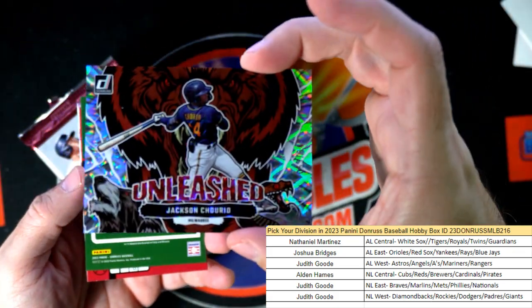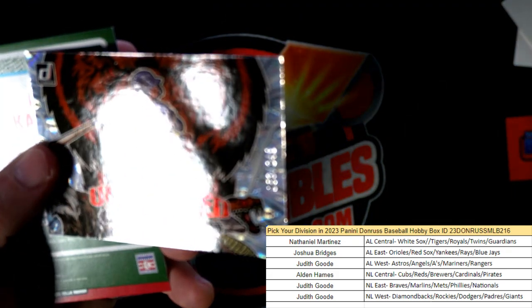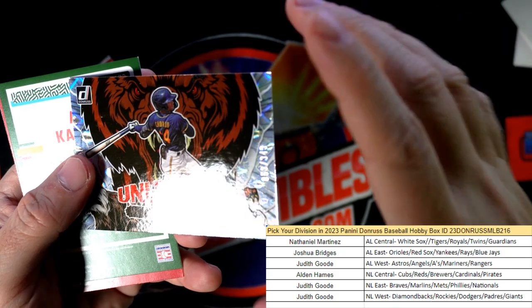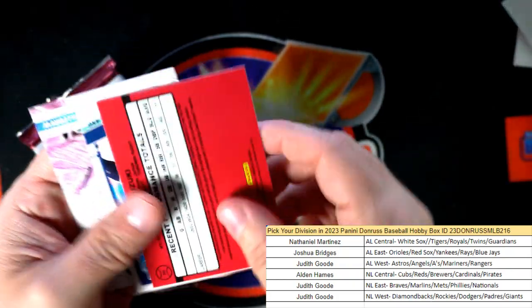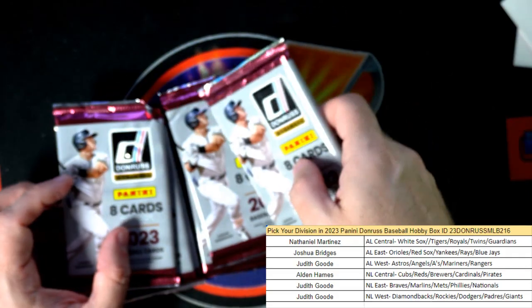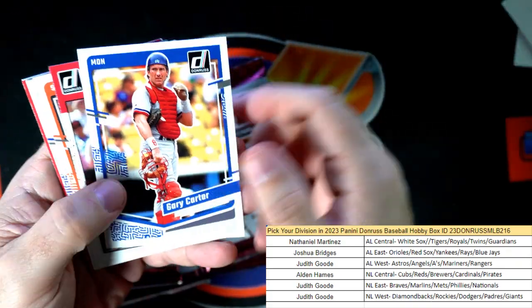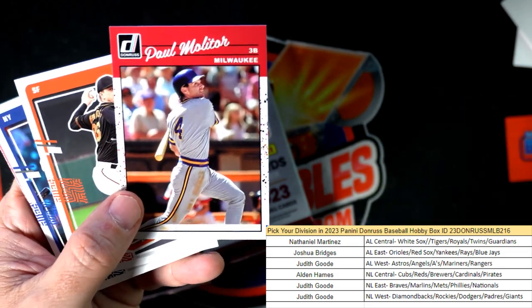Here's an Unleashed Jackson Chirayo — hopefully I say his name right — and that's numbered at 249. And there's another Ichiro reverse — Judith G, coming out to you. That's the second Ichiro reverse out of this box. Any Ichiro is going to be good. And I think that's a Paul Molitor reverse right there — Alden, coming out to you.